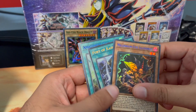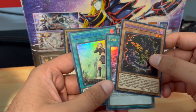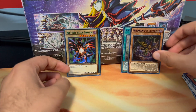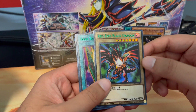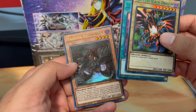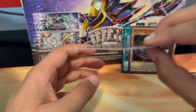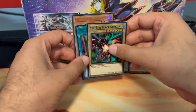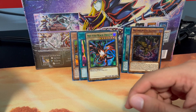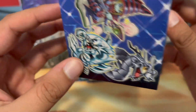So yeah, the awesome pulls were Millennium Eyes Illusionist, Fury of Kairyu-Shin, and Amazoness Call. We also got a Red Eyes Black Dragon, Toon Table of Contents, and Machina Reese Avenger. Pretty cool — it's pretty interesting. Let me know what you guys think in the comments below. Should I do more of these boxes? Are they worth it — Season 1, Season 2, or Season 3?